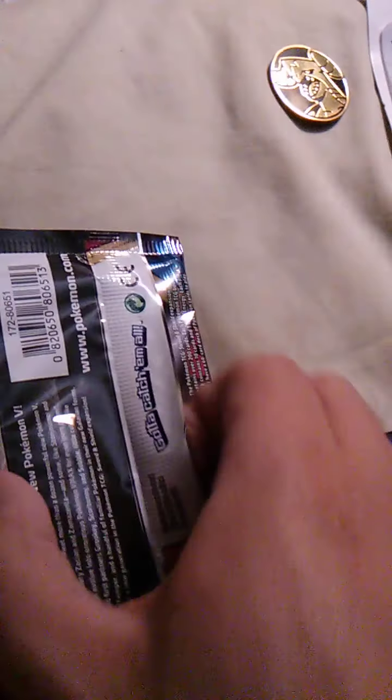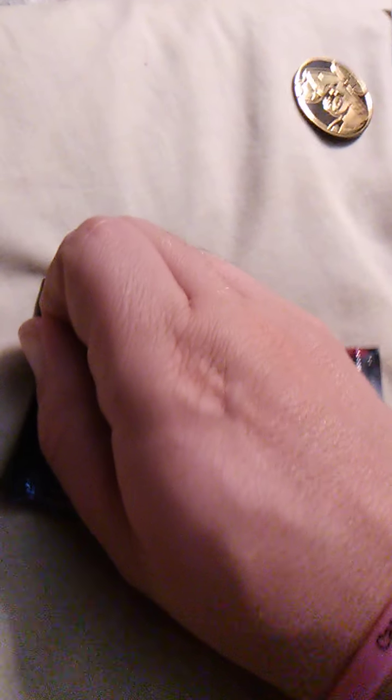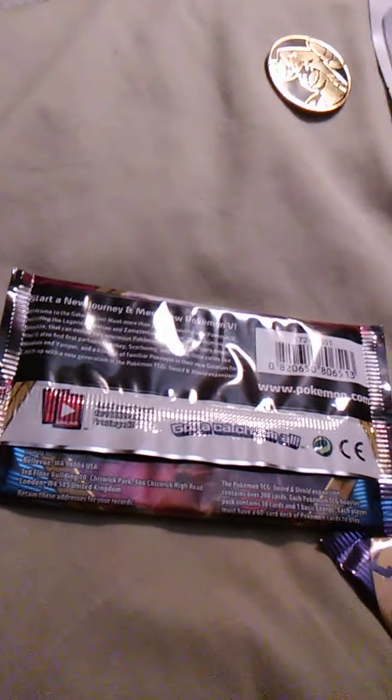Okay, now let's get this one opened up. All I can tell is that the first card is a water type of some sort, just because it says rain or something and it's blue. Or maybe an ice type — oh, it's Snom! Gotta love the Snom.